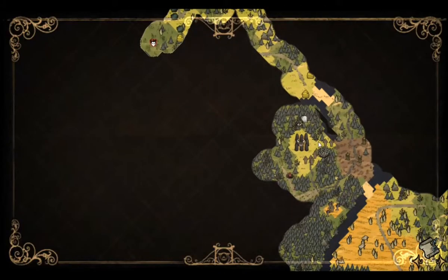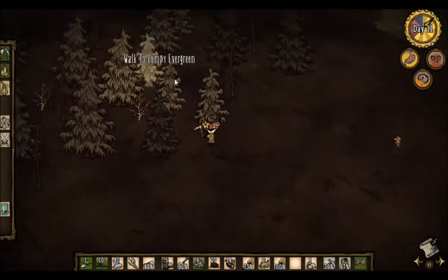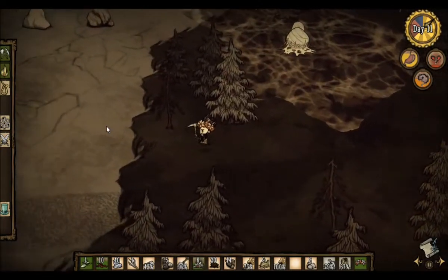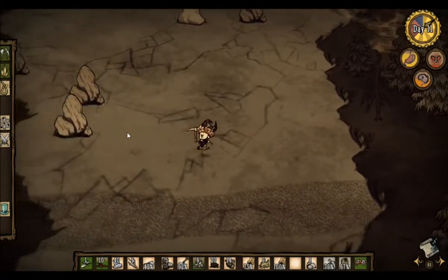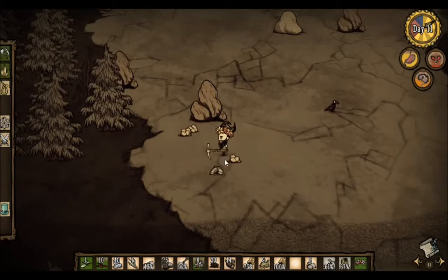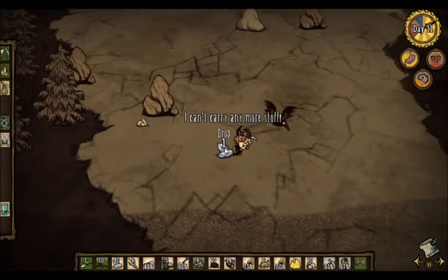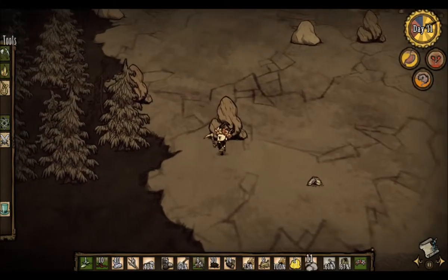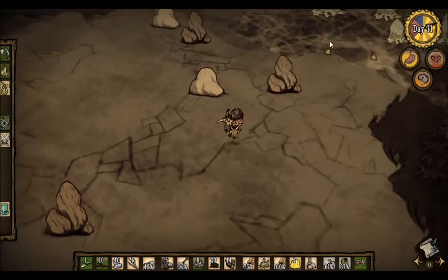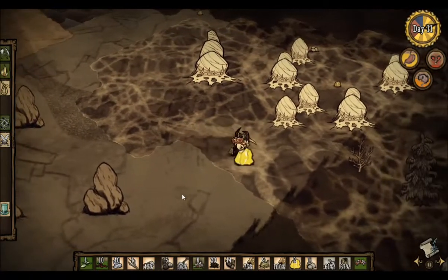Here's the pig village. Lumpy evergreen - I wonder why these are different. Is this snow? Is this a salt flat? I don't know. Oh yes! I got the gold! I got the gold! Guys, I got gold! There are gold nuggets all by those spiders. Sneaky. Don't mind me.